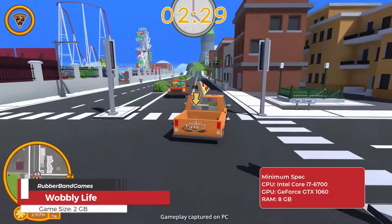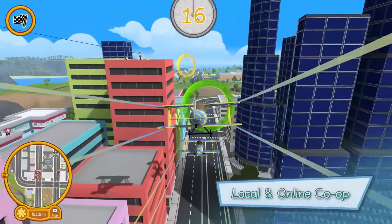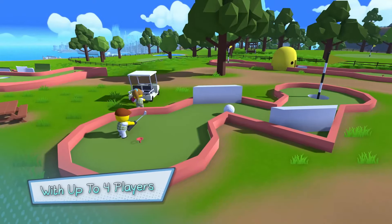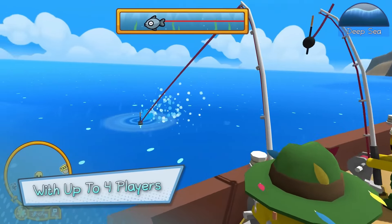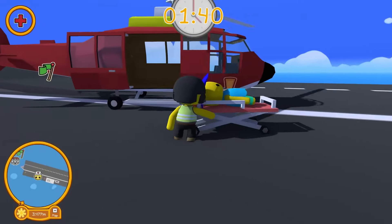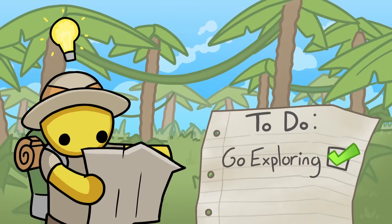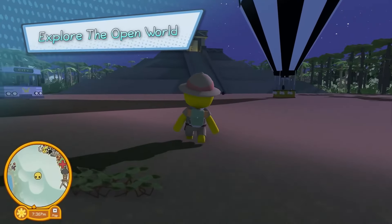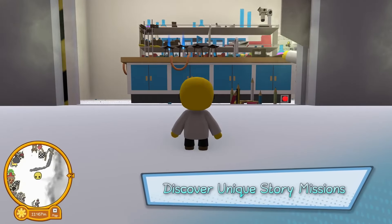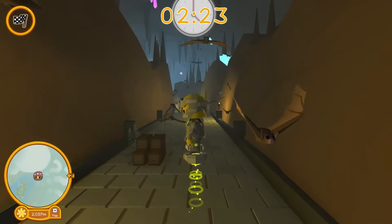Wobbly Life is a vibrant open world physics sandbox game where players control customizable characters called wobblies. In this light-hearted and comedic game, players can explore a vast world filled with wacky adventures, hilarious mishaps, and endless fun. The open world allows players to drive vehicles, complete challenges, interact with other characters, and discover mini-games and quests. With its emphasis on multiplayer co-op, friends can join in, making it a perfect game for social play, with a wide range of customization options for characters and in-game homes.